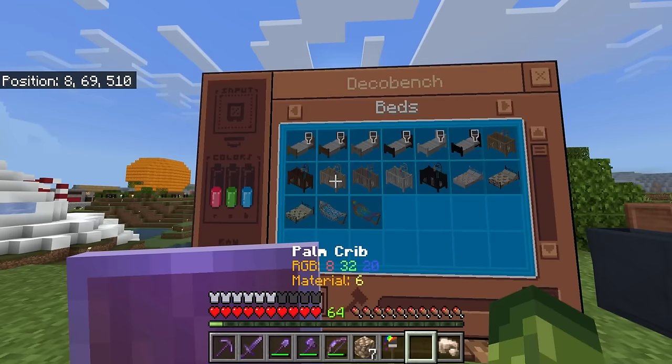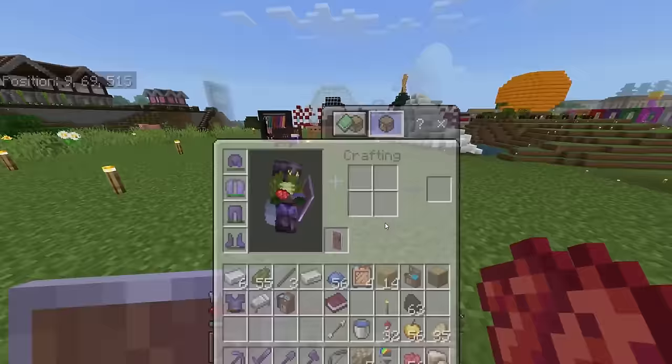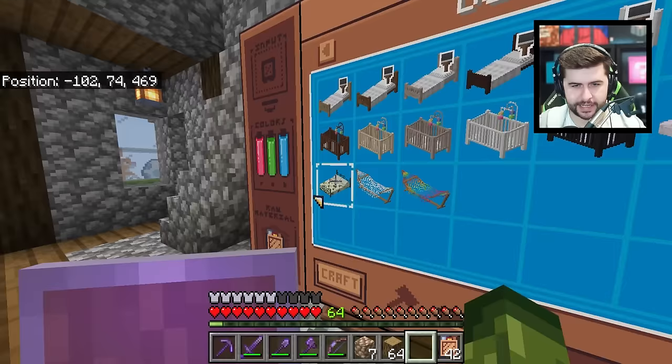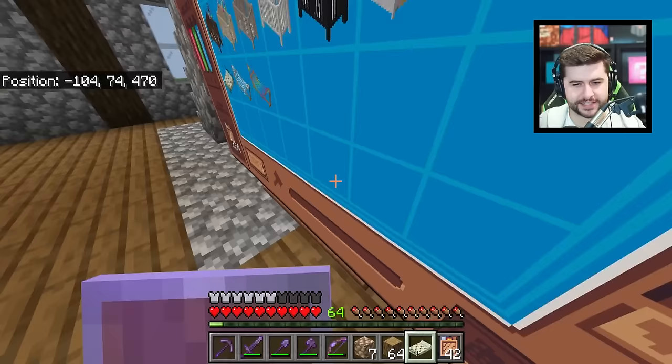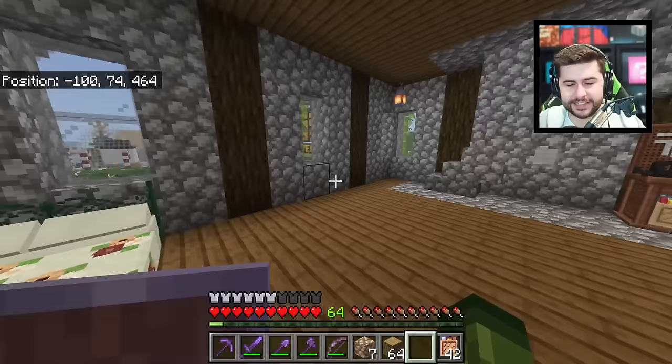I also just realized that when you tap on a specific item, it tells you how many ingredients it's going to need. One of the things with this is that if you do break it, you actually get your materials back — I haven't actually lost any of my dyes. I can finally make the big bed. Let's craft this — I want to see how this looks.